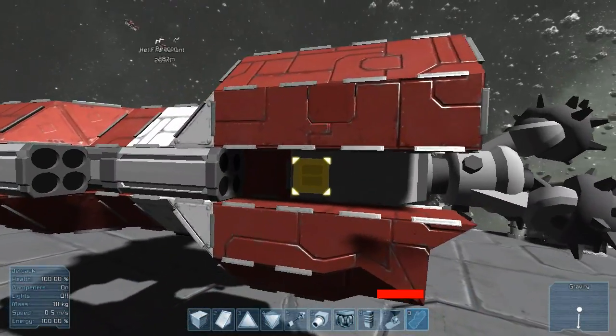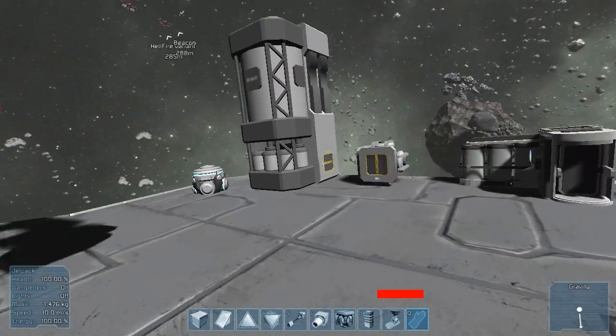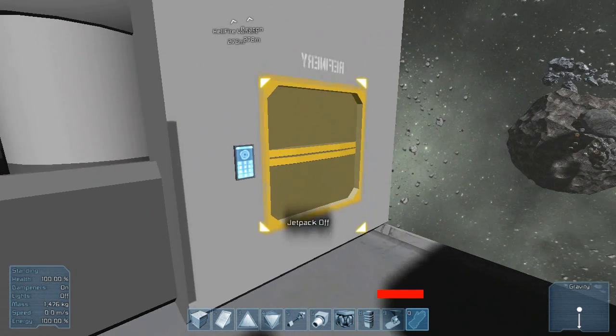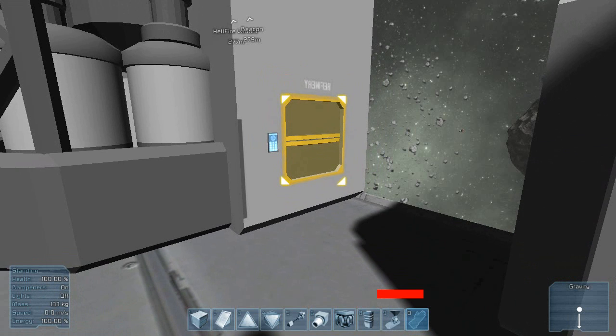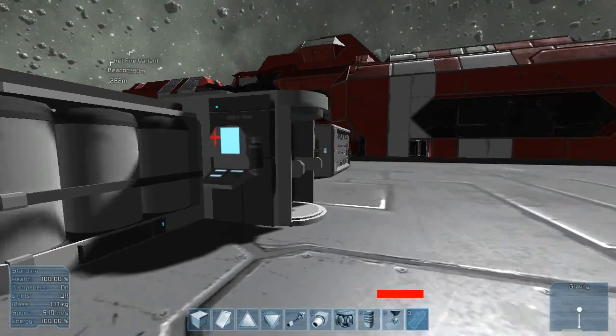So I'm going to grab the ore I have here. I have plenty of it hopefully. Let's go use the refinery. I have gravity here, so I can just walk. Let me drag this in here. The way it works is you actually have to close down the console so the game can resume. And when it's done, you can just go back in — and there you have it. It's still converting the gold, so we'll come back to that in a second.